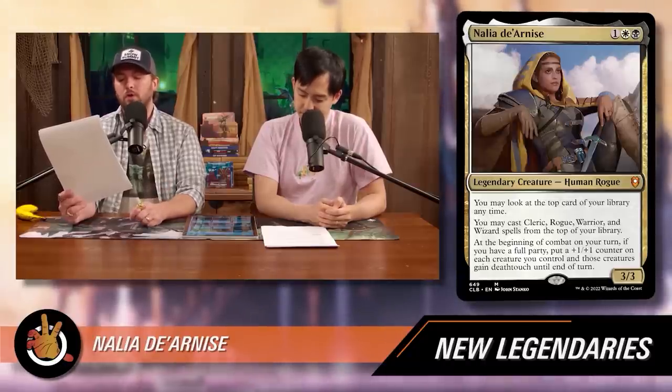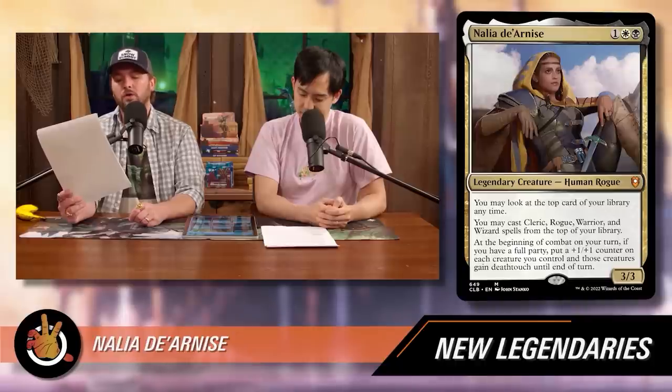Let's preview the new legendaries. The lead commander of the deck is Nalia de Arnis — she's one white black for a 3/3 human rogue. She says: you may look at the top card of your library at any time; you may cast cleric, rogue, warrior, and wizard spells from the top of your library. At the beginning of combat on your turn, if you have a full party — one of each — put a +1/+1 counter on each creature you control, and those creatures gain deathtouch until end of turn. Nalia herself is a rogue, so you just need a cleric, warrior, and wizard on the battlefield.